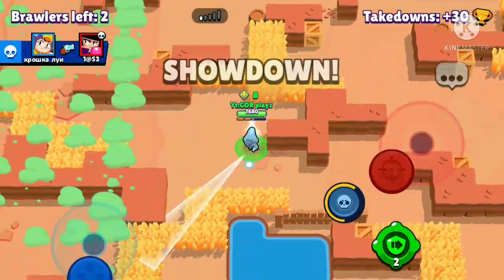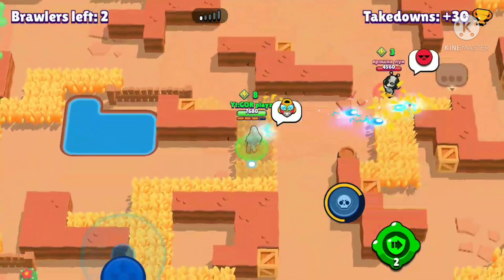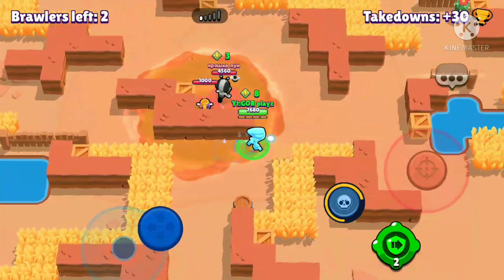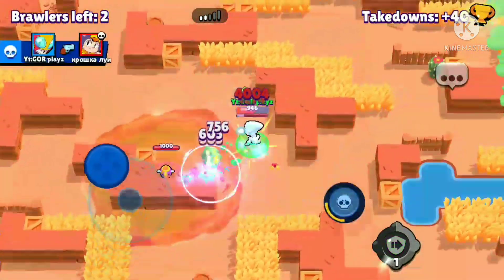Where is everyone? That's our villain BA — I will easily win this. This is an easy win with Max. She used her gadget, but I will easily win this. This is an easy win with Max. Please subscribe.